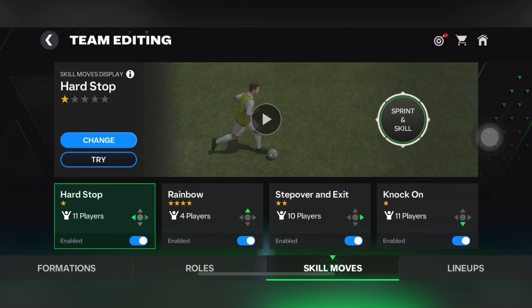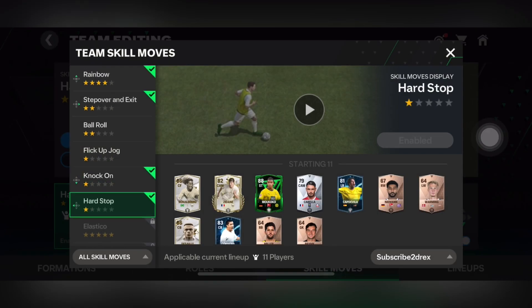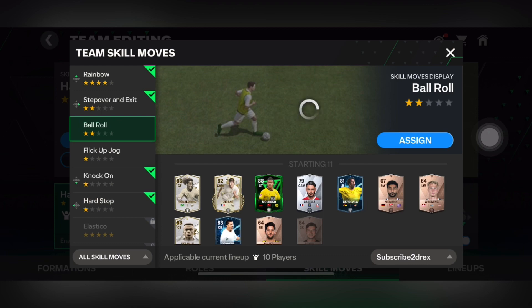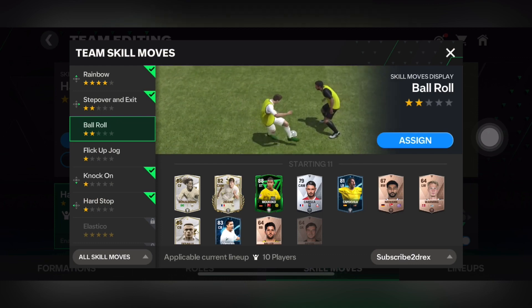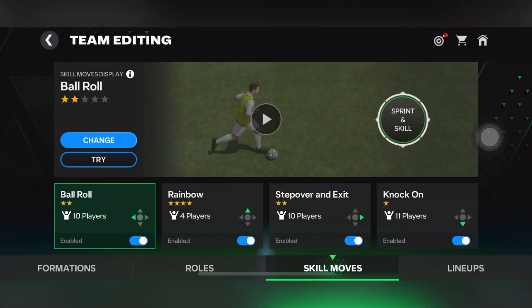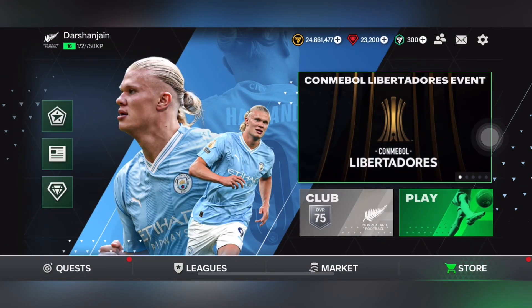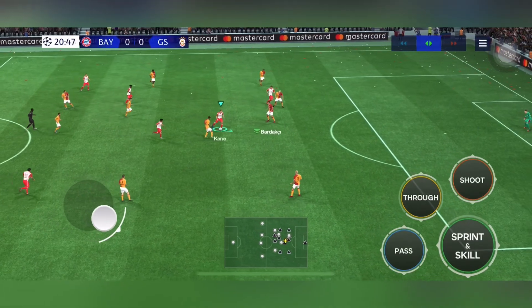Then go to skill moves and click on change. You will see 'ball roll' to start the skill move — assign it to any swiping direction. Now if you swipe in that direction, your player will perform a lane change skill move.